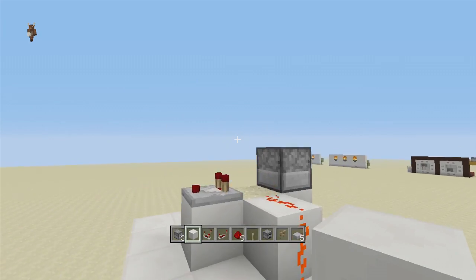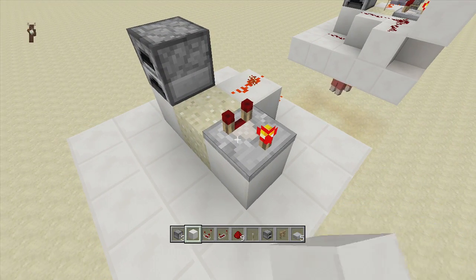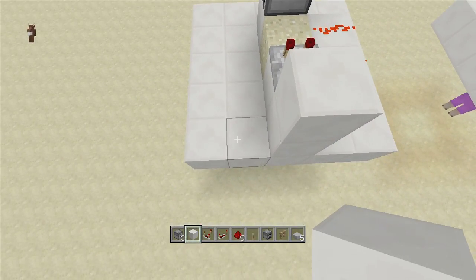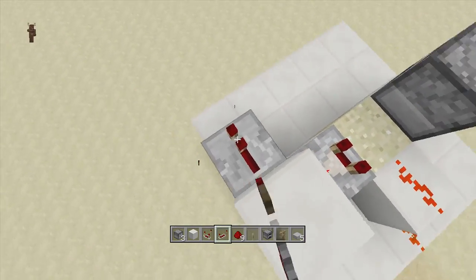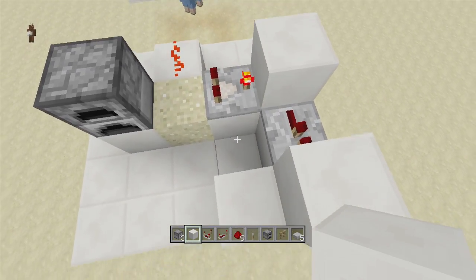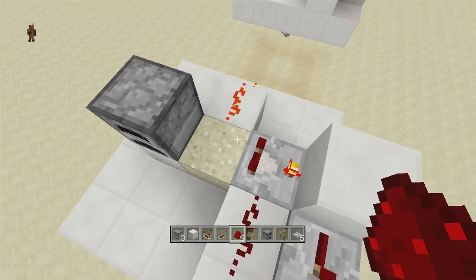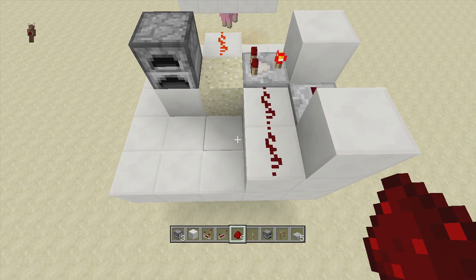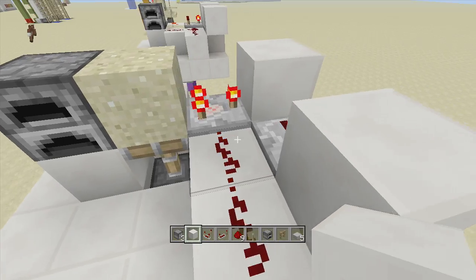Put your comparator into subtraction mode by left clicking it — the little front part comes up. Put a block in front of it, a block down, then put a repeater coming out of that block going this way on one tick delay. Put a block in front of your repeater, a block to the side, a block going right next to your comparator, and then two pieces of redstone dust. Once the piston updates and the block goes up, this creates a redstone clock that pushes out all of our treats from our dispensers.